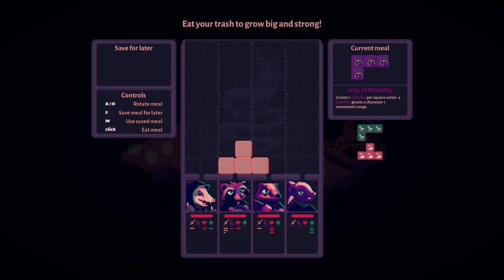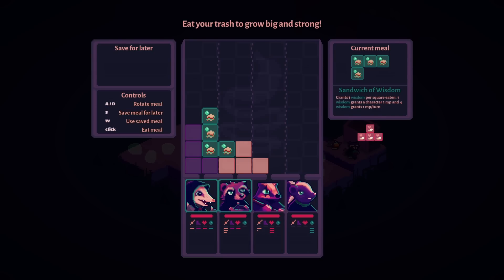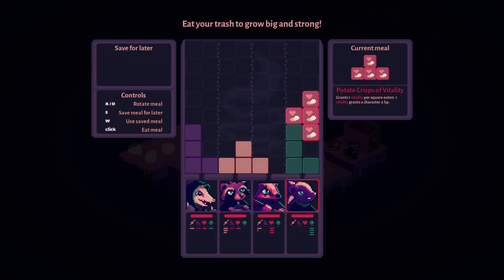I'll put it there for now. That's not quite enough... grants one mobility per square. We can set people up for later — giving the raccoon threes, and the archer is going to want high mobility too. Damage of wisdom — one wisdom grants one MP, four wisdom grants one MP per turn. This is the caster so it makes the most sense. Everybody uses it a little but the caster uses it the most.